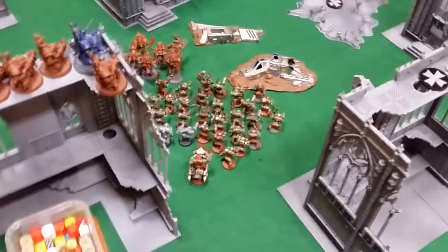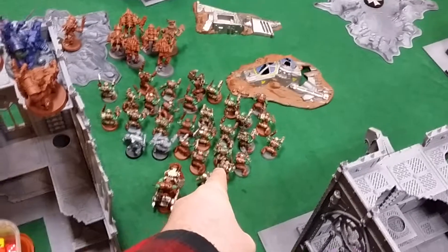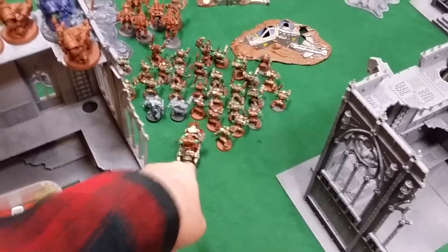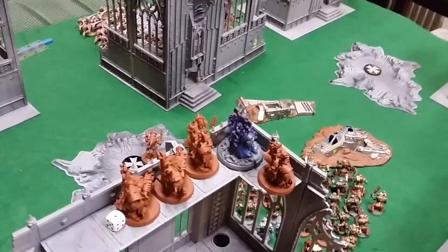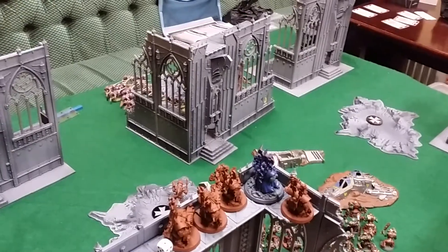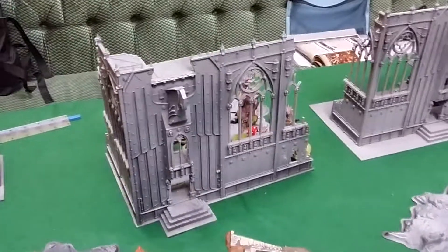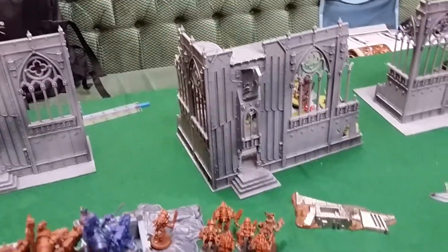End of Orcs turn one. Boys advanced, Boss moved normally, Storm Boys advanced — they didn't shoot as they were out of range of the Zoanthropes. The Flash Gits shot at the Zoanthropes and clipped off one wound, even with Dakka Dakka Dakka. Didn't really do much — but with a 4+ invulnerable save on them, that's not really surprising.